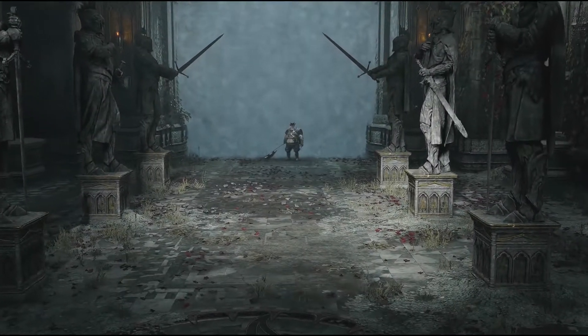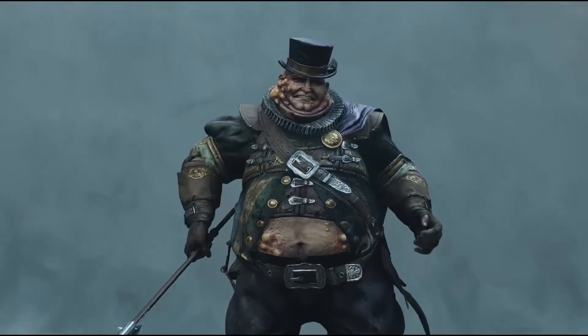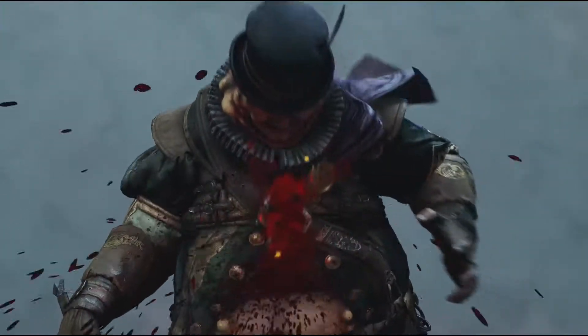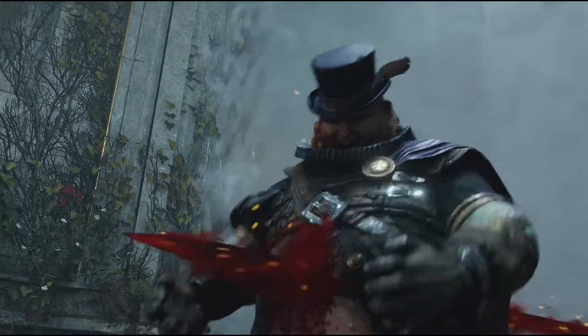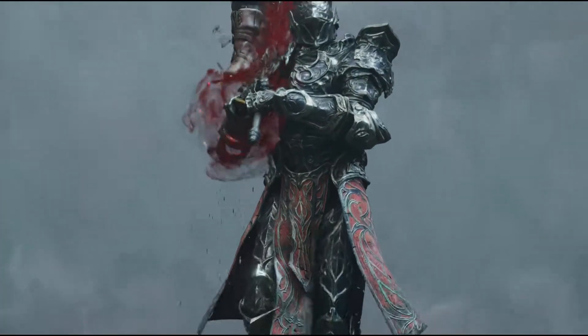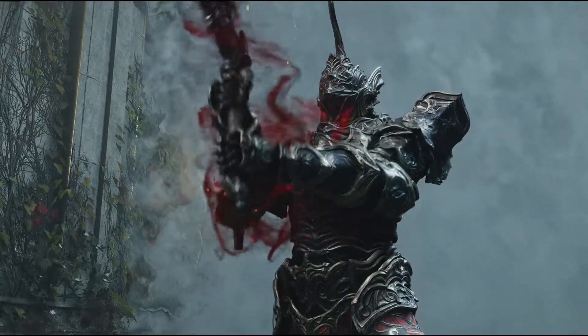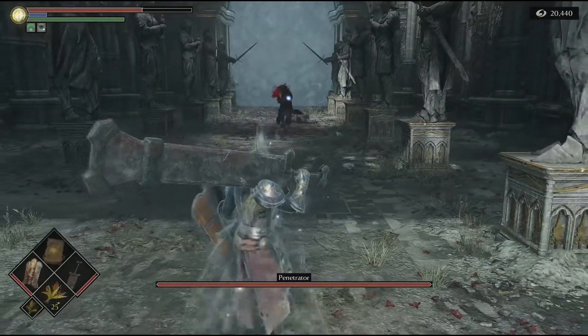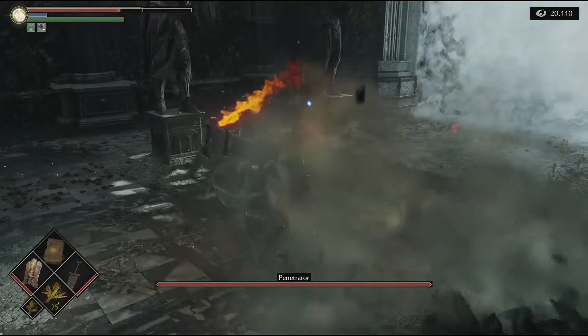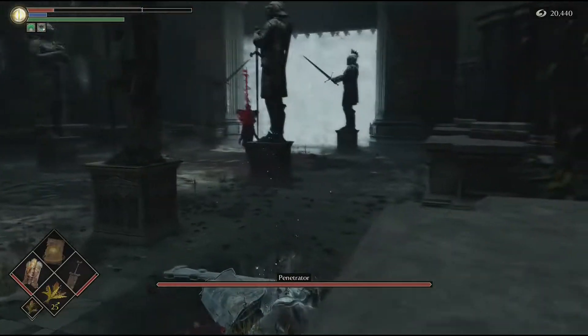Go ahead and walk on through the fog wall. So the thing about the Penetrator is almost all of his swings start from his top right shoulder and go to the bottom left. You're always going to want to roll to the left. Go ahead and run on in there. Miss your first roll and let him throw you across the arena.